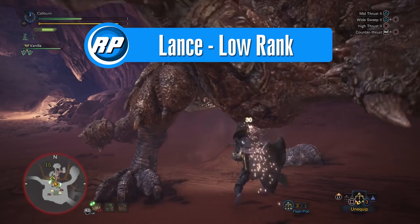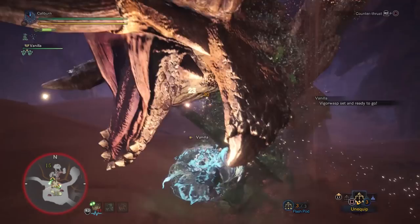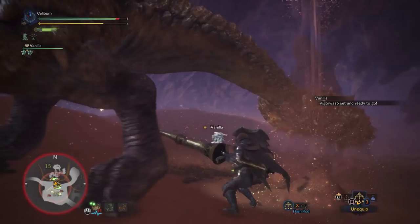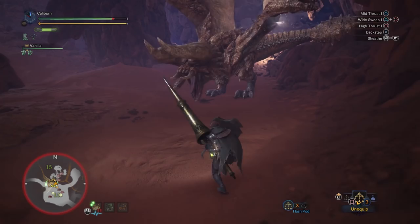Lance is one of the best defensive weapons in the game — don't misunderstand and assume it's weak. It has the ability to stick to monsters like glue and continually deal damage throughout the entirety of a fight. The Lance progression path is very easy and clean. The short answer is: build the Kulu Lance to bridge you to the Toby Kodachi path, which will be adequate to take you to Nergigante, and then you can pick up his Lance.